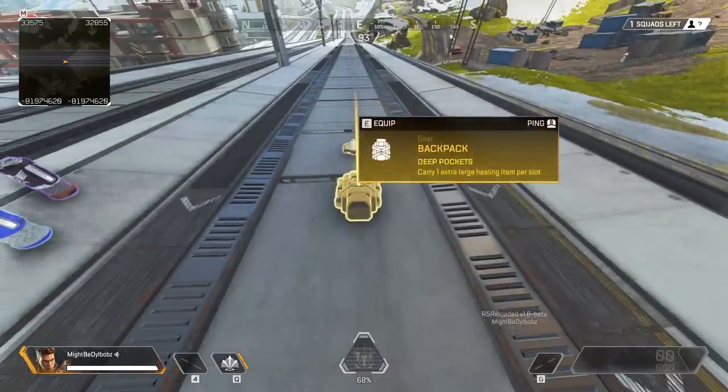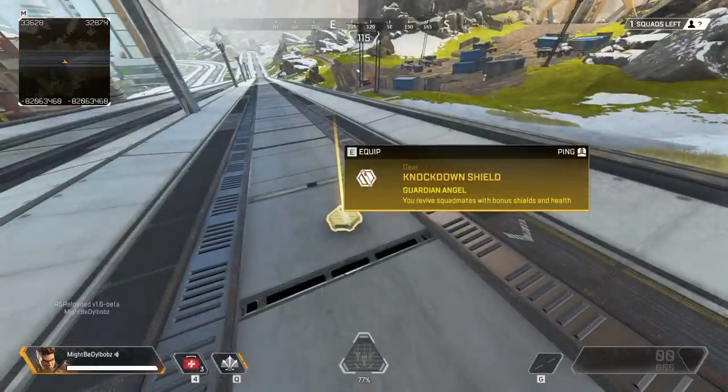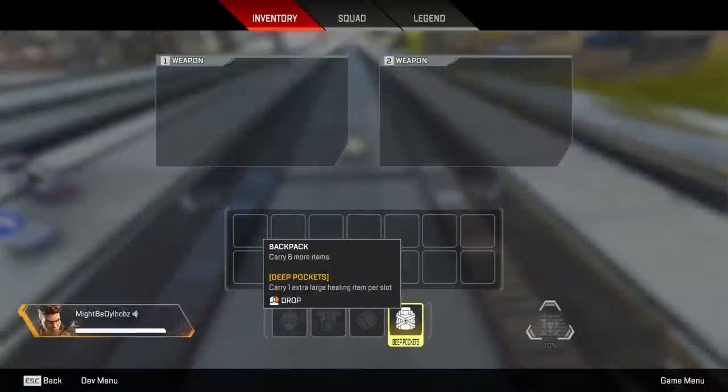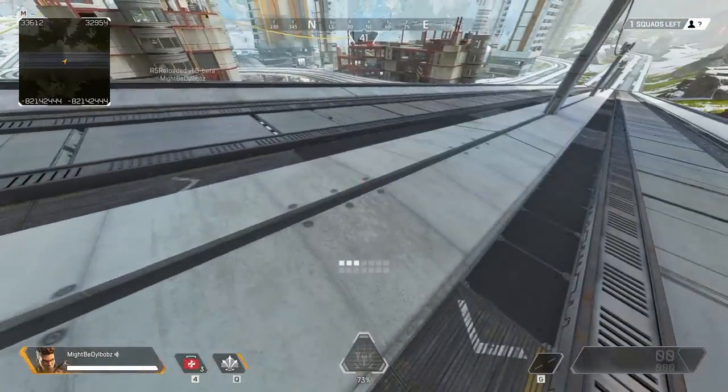The new perk for the golden backpack is called Deep Pockets. So instead of having Guardian Angel, which is now on the gold knockdown shield just like we thought, it will have this Deep Pockets perk, which means you can hold three shield batteries, three medkits, and two phoenix kits, which is honestly huge.